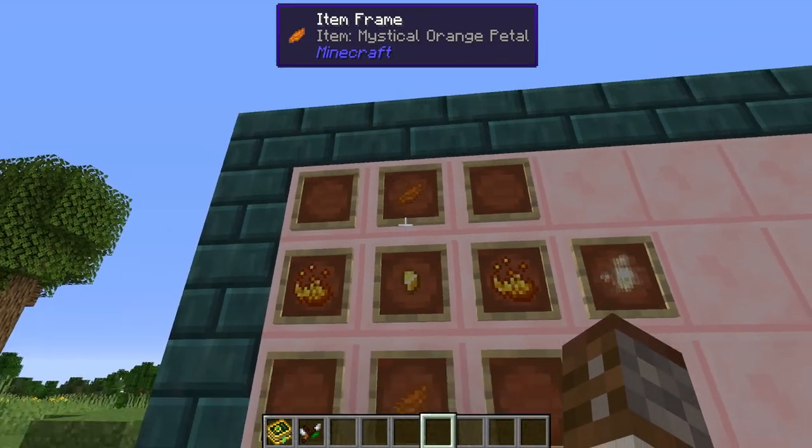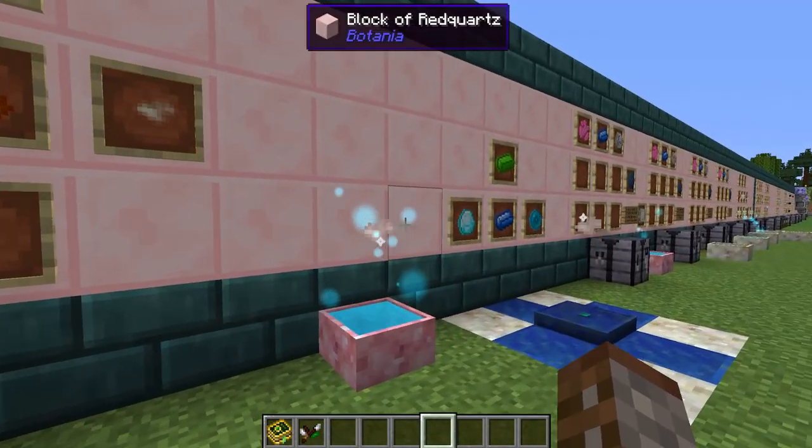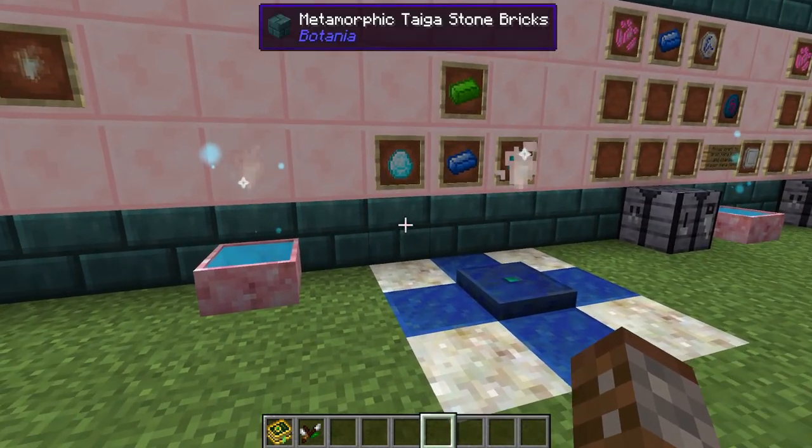First, to make a spark you're going to need any two different types of flowers, two blazes and a golden nugget, and this will give you a spark. The main reason for a spark is sending mana without using a spreader, as it's more efficient but only works in close-knit facilities.